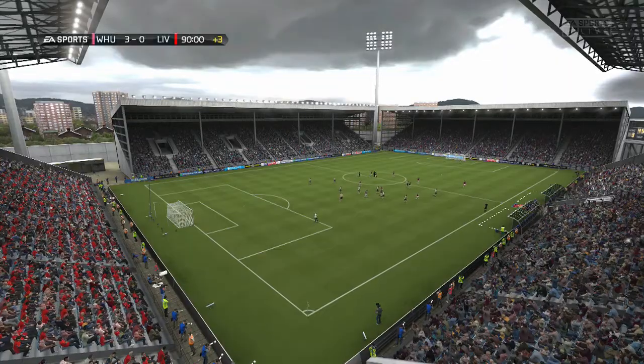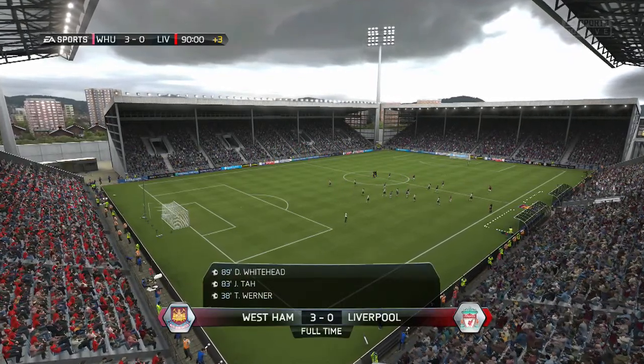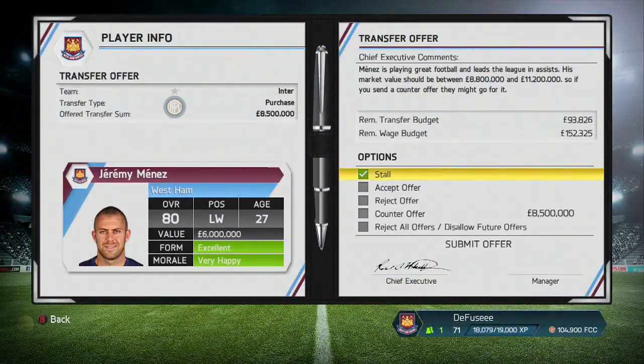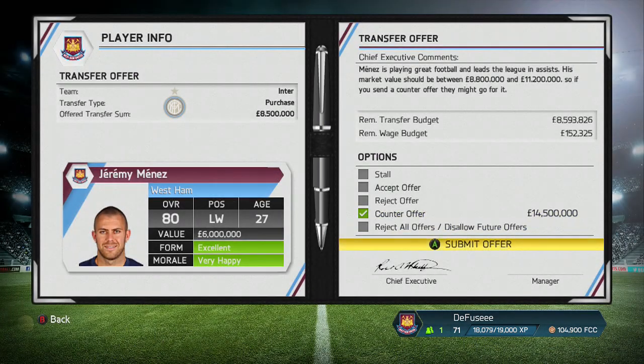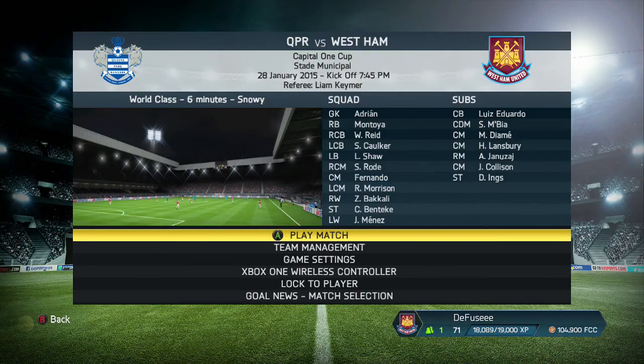The game comes to an end and it is a massive 3-0 victory for the Hammers against the Kop. Tarr, Werner and Whitehead — it could have been the German show but the English had to come in and ruin it. Inter come in with a bid of £8.5 million for Jeremy Menez — I say £14.5 million and maybe I will consider letting Menez go.